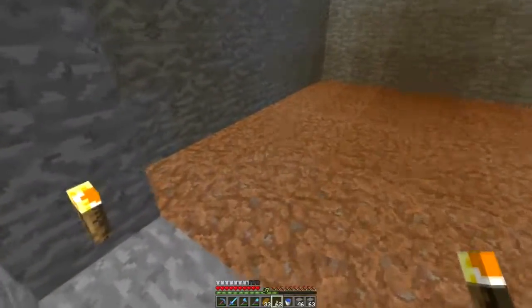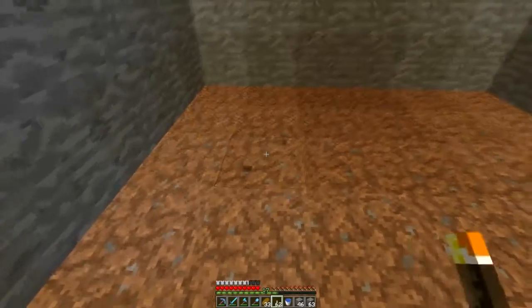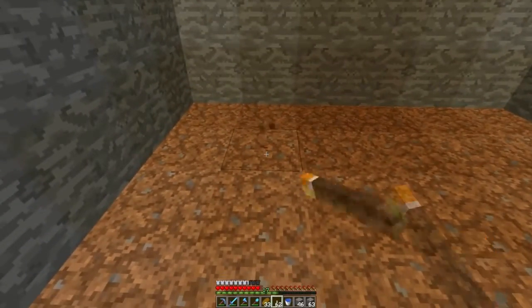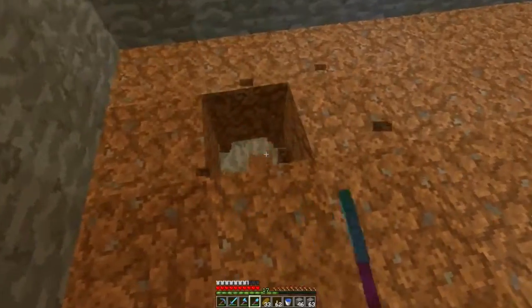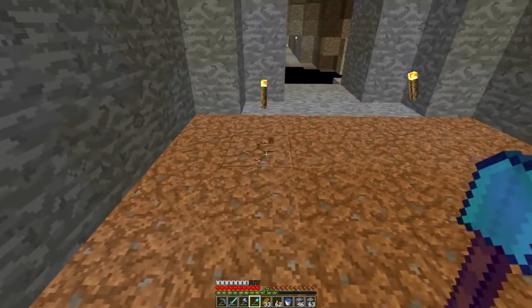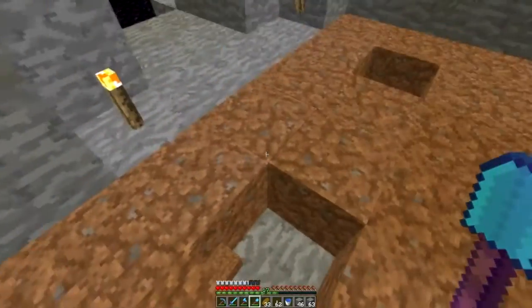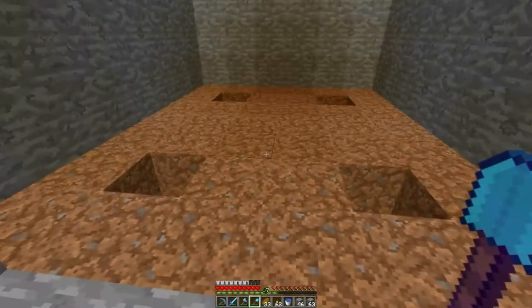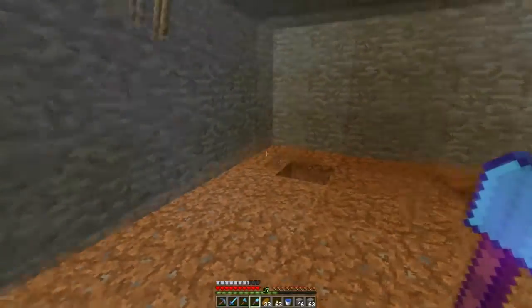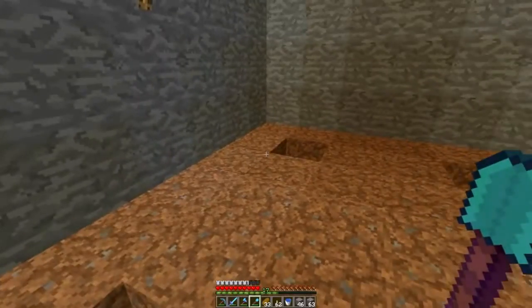We're gonna need water — one right there, and we can put one right here, and then right there and right there. That should cover it. A water source can go five blocks, so I really don't need this many but I think this will just look the best. I'll be right back when I have everything planted.